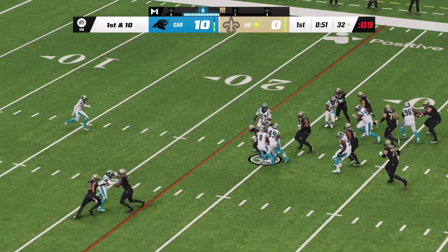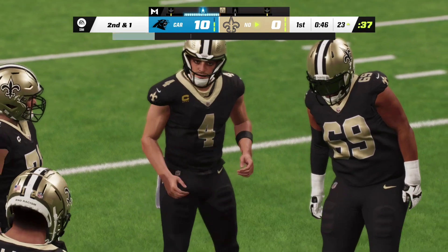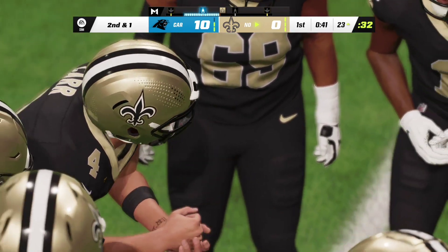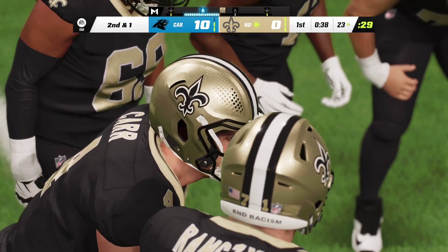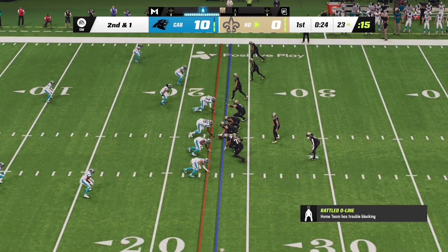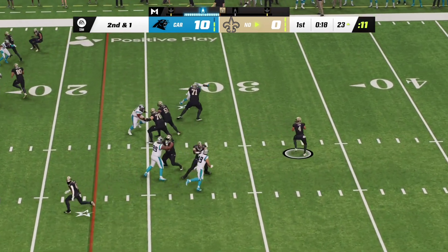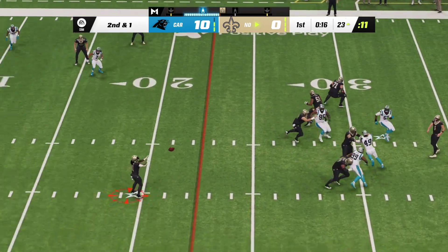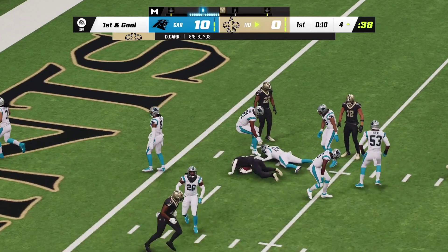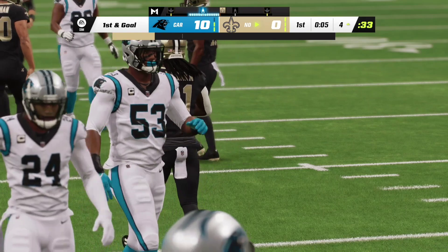One back in the backfield — he'll get the carry, tackled a yard short of the marker. Good gain of nine on first down. Everyone likes to run block if you're an offensive lineman. The last run got nine, leaves him with second and a yard. Shotgun now for Carr — he'll get this one underneath to Kamara and all the way down inside the five to the four. Excellent position, first and goal after a gain of 19.